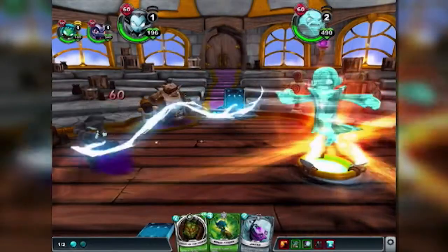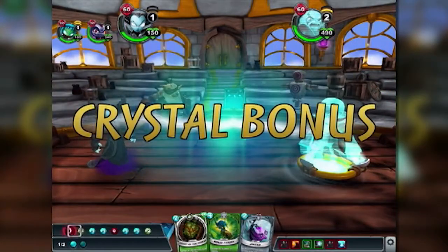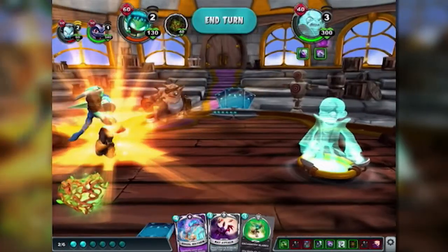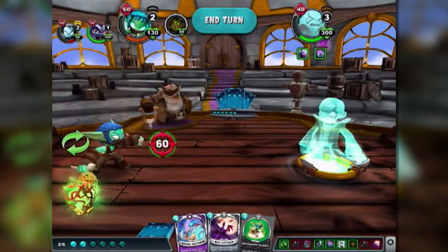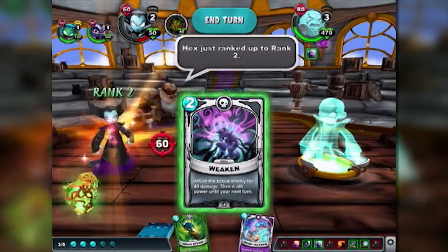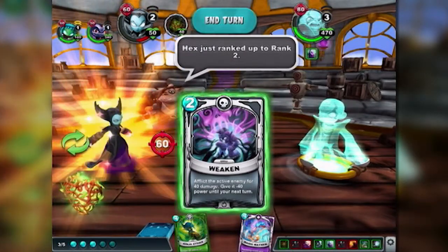For example, one of my favourite Skylanders, Hex — for obvious reasons — is a little bit squishy. She doesn't have a lot of health and takes damage quickly, but Skylanders will level up and become more powerful the more you use them in battle. And she levels up more quickly and therefore deals more damage. Hex just ranked up to rank two. The characters are balanced really well.